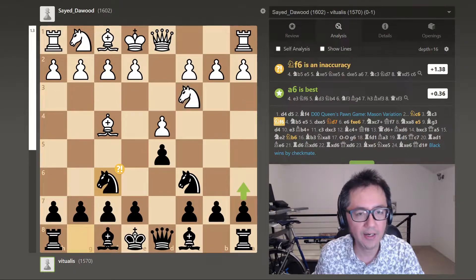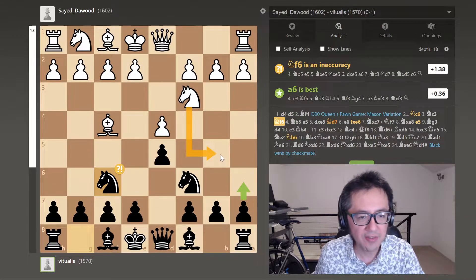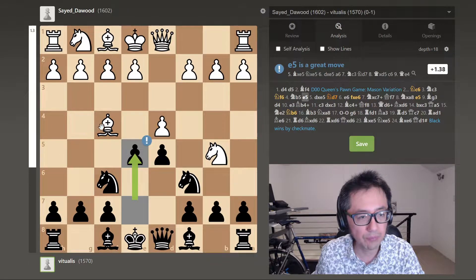They developed knight to c3, I developed my other knight — stepwise badness. The problem here is the knight can push to b5, and now I have a serious problem. The apparent defense I should have played here was a6, but I was just knocking out moves, not really thinking this through. The opponent plays b5, and this was where I had to think. I realized I made a mistake. I did play what ended up being the best move, which was to play e5, blocking the bishop's access to my pawn on c7.